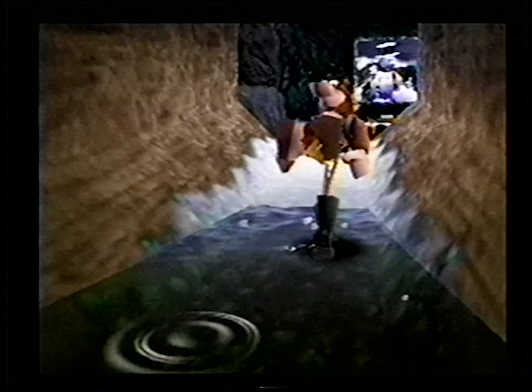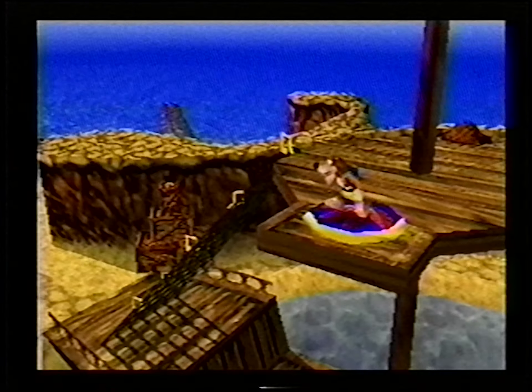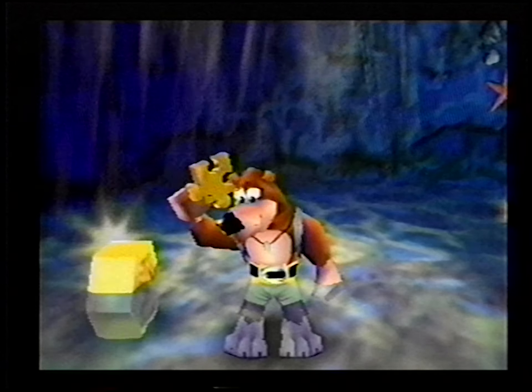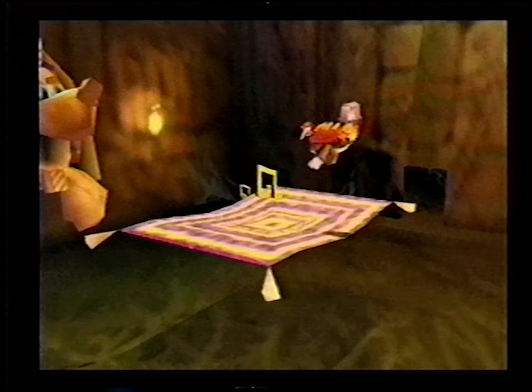Yeah, right. Anyhow, Banjo and Kazooie's mission is to travel through nine mysterious worlds within Gruntilda's lair, uncover secret moves, battle evil, and collect puzzle pieces and a whole bunch of other things that will help you help them bring Tootie home.